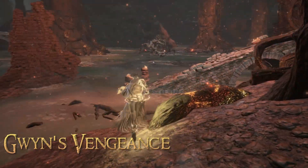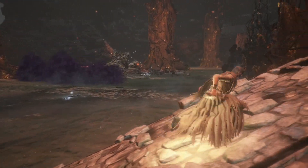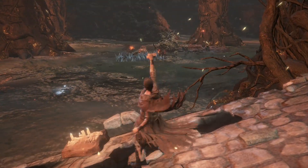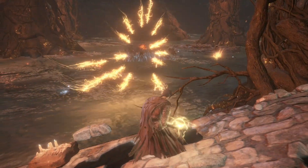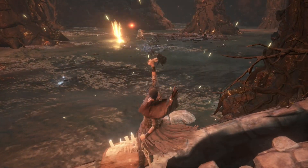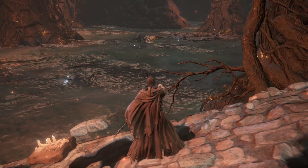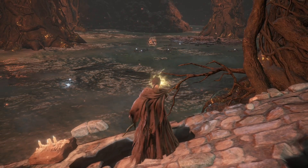Gwyn's Vengeance is the signature spell of the Soul of Cinder and one of our ultimate lightning miracles. Like Cinder's spell, it conjures a cloud of lightning and a barrage of sunlight spears are cast forth to attack your foes. This spell does massive damage and is very effective at attacking large or slow foes. However, it has slightly less accuracy than Lightning Strike since it has travel time, but the spears do have excellent tracking. This spell stands out as dealing the highest damage per cast and has decent efficiency and focus cost.